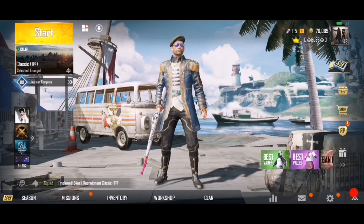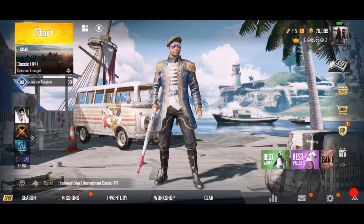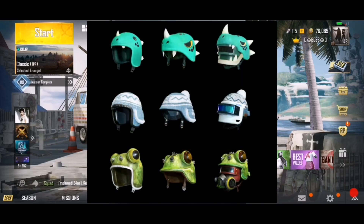We are going to have 3 types of helmets. The 3 types of helmets are level 1, level 2, and level 3. We are not sure how the feel of the helmet will be, but we are going to look at all 3.